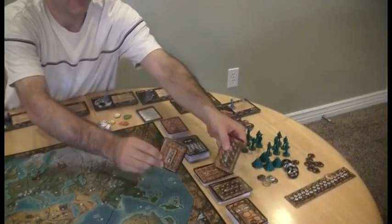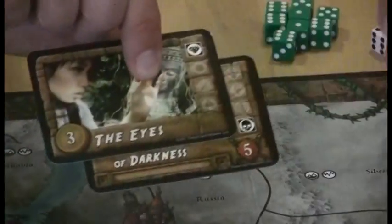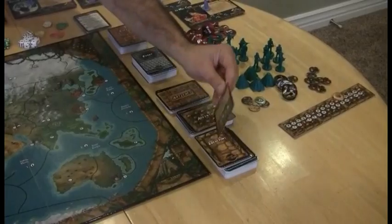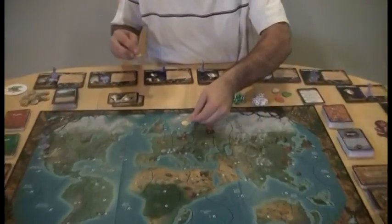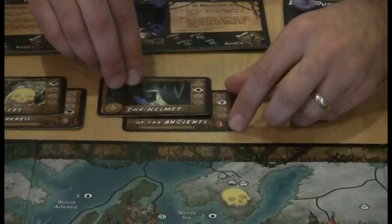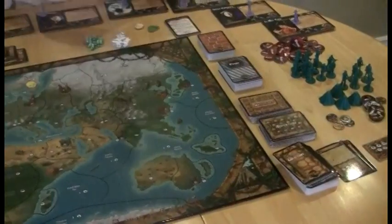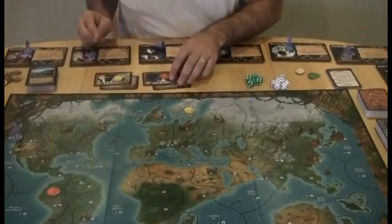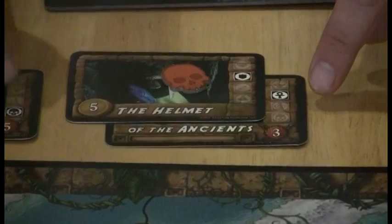Over here are your artifacts. To go on an adventure, you first take an artifact card — for example, finding the Eyes of Darkness. You don't know where they are, so you flip over a location card, and it says the Eyes of Darkness are in Scandinavia. You place that artifact on Scandinavia. You do this for four artifacts — for instance, the Helmet of the Ancients ends up in the Andes.